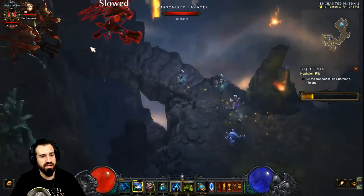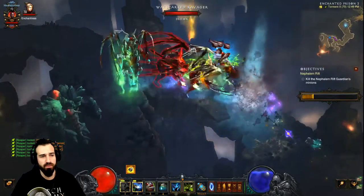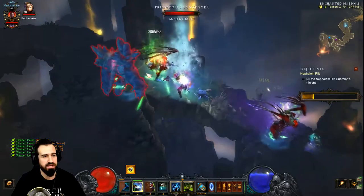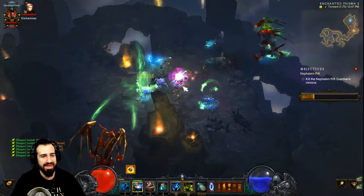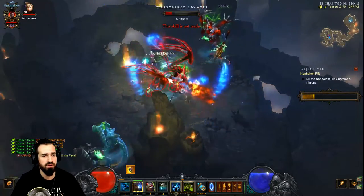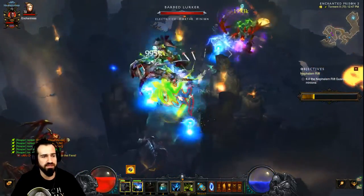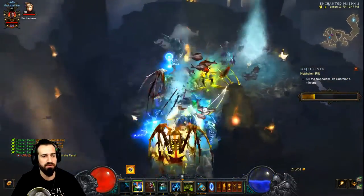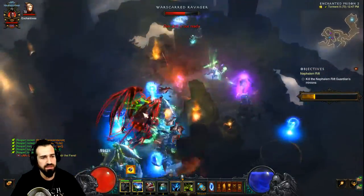We're checking out the Jade Harvester set for the Witch Doctor in Diablo 3 patch 2.4.1. This isn't one of my favorite sets — my favorite hands down is the Helltooth, which I recommend if you really want to push higher greater rifts and be competitive. If you're looking for fun and you're over relying on pet damage, then this is the build for you.